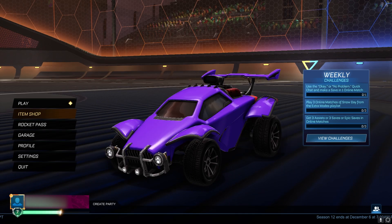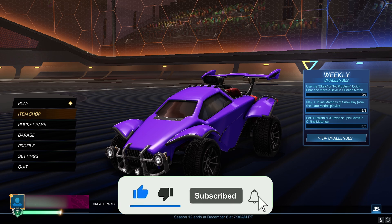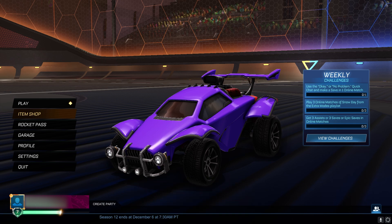Hey guys, it's Mocha here and welcome back to today's video. In today's video, I'm going to show you guys how to get the Lamborghini Huracan bundle in Rocket League for completely free in Season 13. By following these steps, you're going to be able to get this car and all the other items in your game without having to spend any money. So without further ado, let's get into the video.